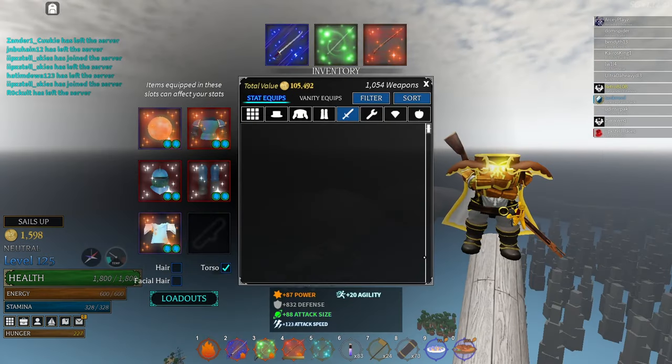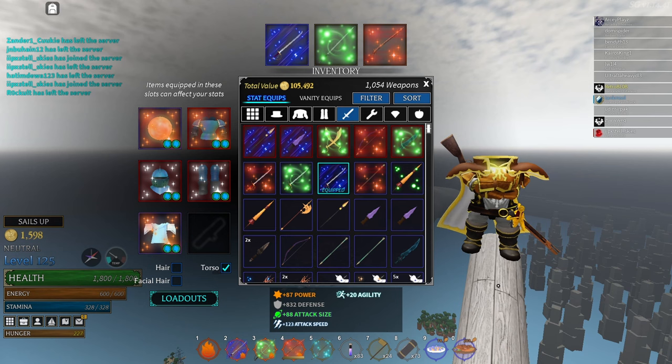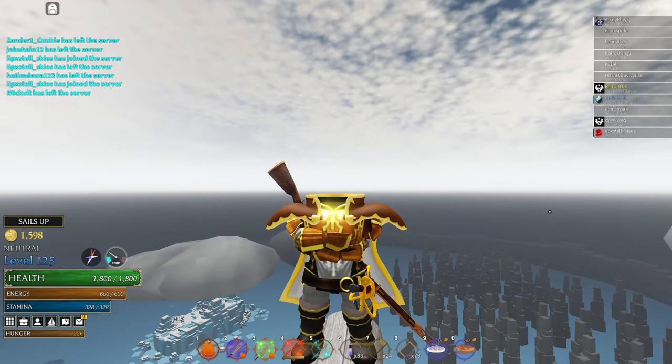You can see I have 88 attack size, 100 attack speed, and only 20 agility. I don't need agility — I actually suffer from having more agility because I tend to overshoot more. I like having attack size because it's a really fun mechanic, and I have a decent amount of attack speed. I might change it, but right now this is my build.